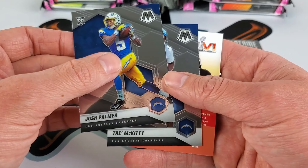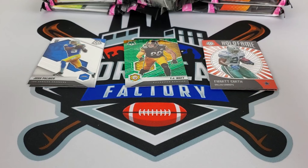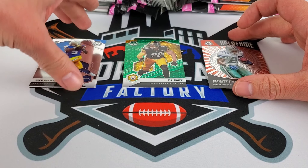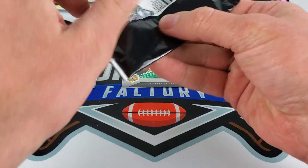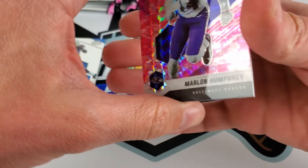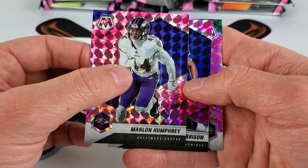Josh Palmer and Trey Kittle are our rookies. If you're new, I'll be choosing three cards at the end of the video and you get to comment down below one of those cards that you might be interested in. Every pack will have three specific pink parallels and the last one is normally the rookie.